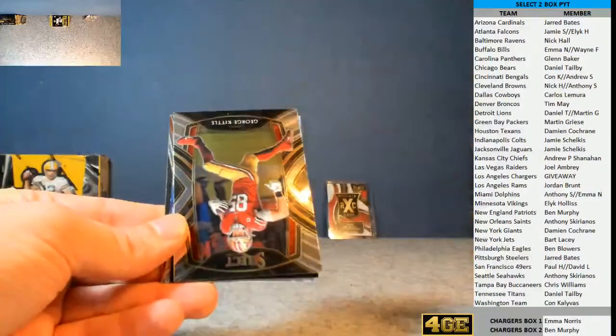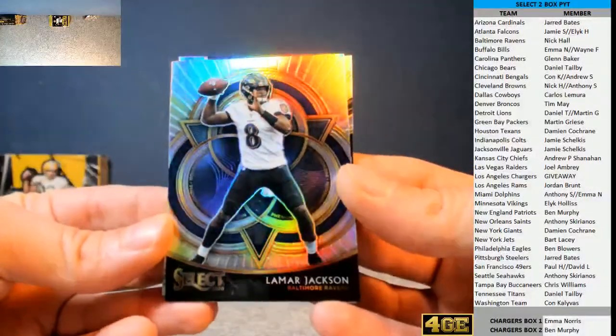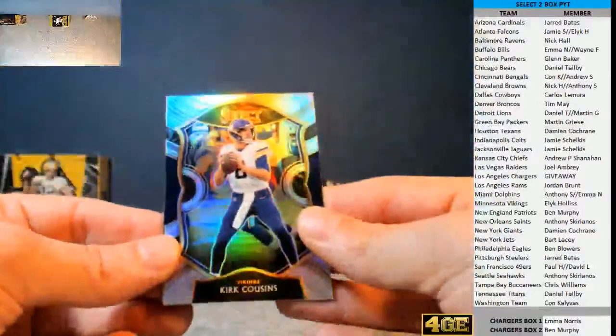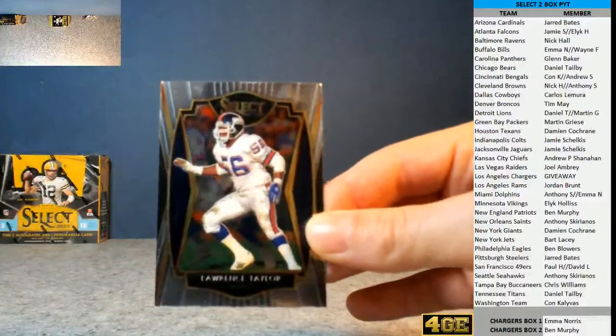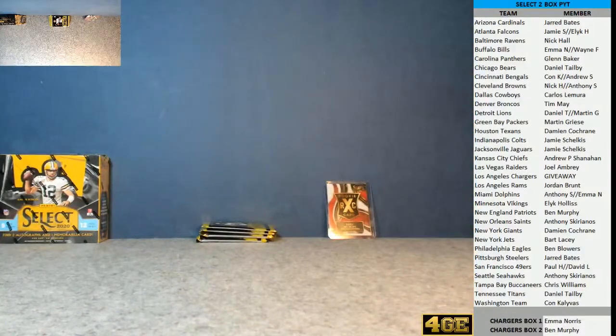Jake Luton for the Jags. George Kittle for the 49ers. Nice little silver. Sneaky little extra silver for the Ravens. Lamb Jack going to Nick Hall. First appearance of a Viking in about eight different series — Kirk Cousins silver for Ellick. Lawrence Taylor — I believe they do autographs, I think they're all one of ones, or very short print anyway. It'll be a similar style card to that — generally silver prisms, but it'll obviously have the rookie, one of the first cards with them in their uniform as well. Nice little bonus. We still got no hits.